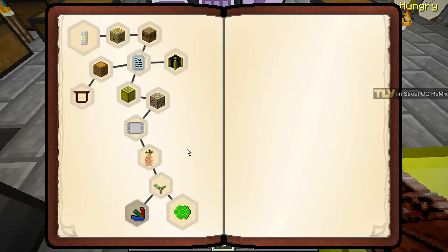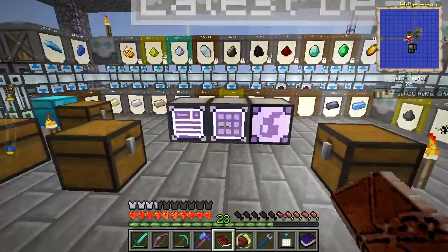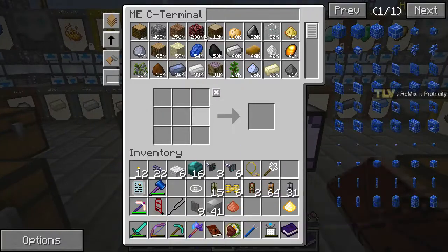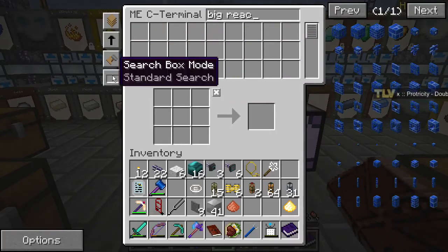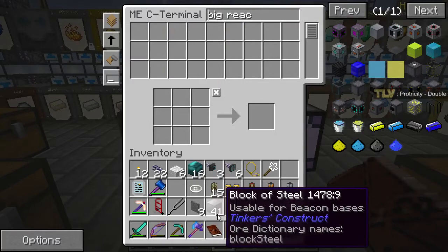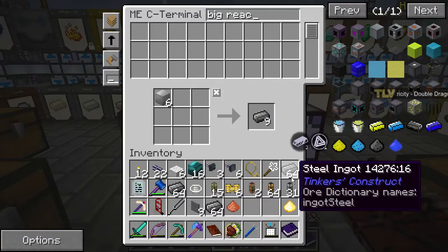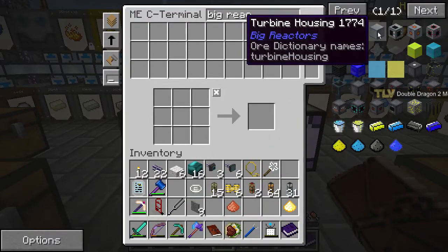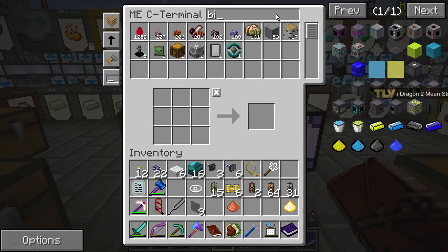We hook up the reactors first so we can get more stuff for our mysterious magnets. Let's search for big reactor — I have 41 steel here. Hopefully this is going to be enough steel to get started. We have some turbine housings, so we want to fix the turbine first.